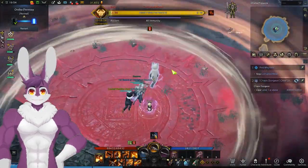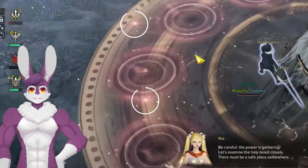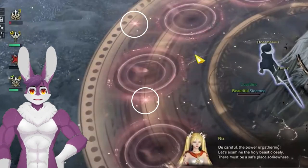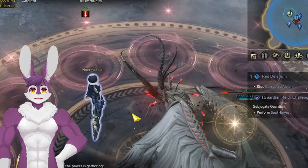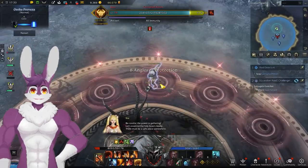Earth has a Simon Says pattern — watch the telegraphs to determine where it is safe. Here's the last special mechanic: circles will spawn around Albion with stars above them. Step on the circle with a star that matches the number of points on Albion's back. This will repeat three times, each time being a different star.